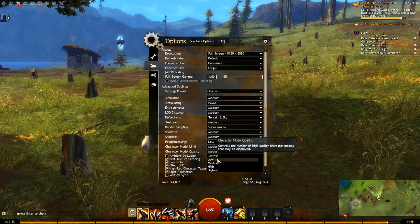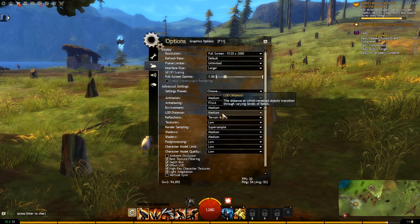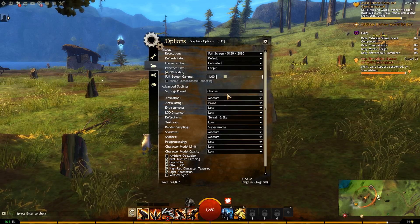Character model: low. Character model limit: low. Textures: low. LOD distance: low. Environment: low. Let's put everything to low — if I choose best performance... Oh my God. I hope that then I get great FPS. Wow, this looks awful.